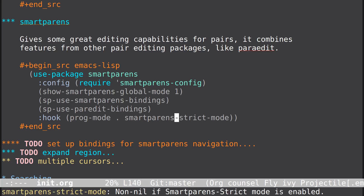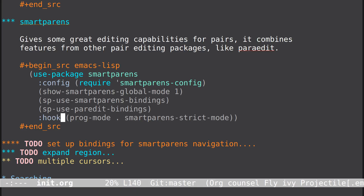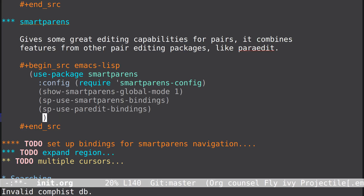I want to turn this off — I don't want this anymore. So you saw what the problem was: you can copy and paste things into buffers and it can get out of whack, and then the strict mode doesn't work anymore.